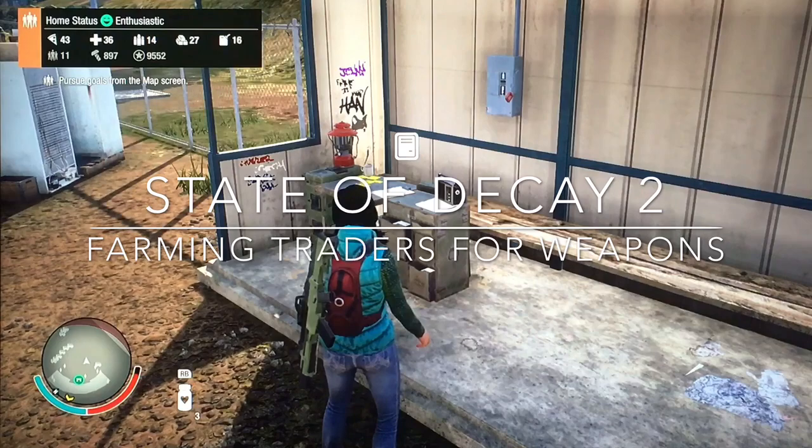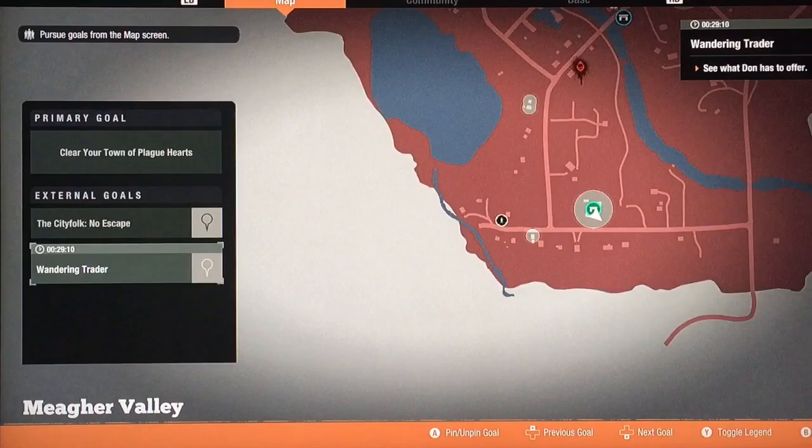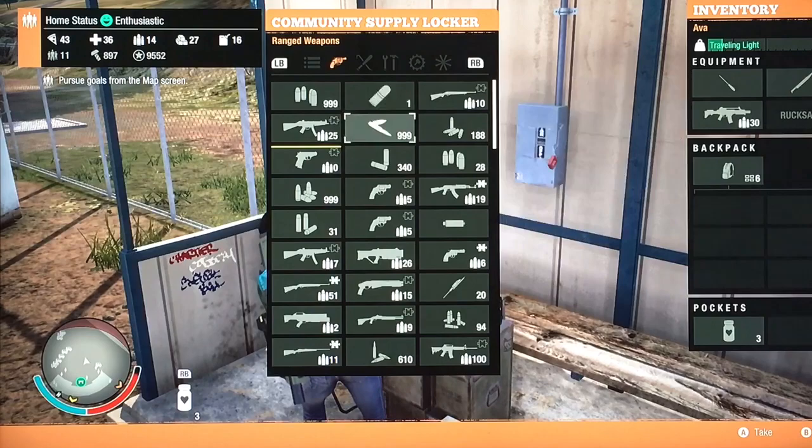This video will cover farming wandering traders. It can be the 25-minute trader, which is the most common, or the mysterious 3-hour one. The 25-minute is easier, but the 30-minute one — like this one — I suggest you go do it as soon as it pops up. This is why I'm going to show you the type of weapons you can get from these traders.